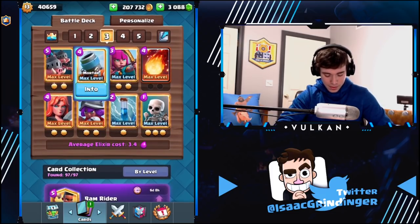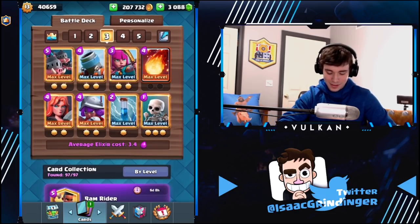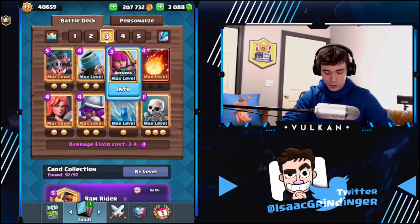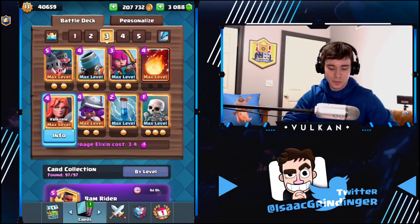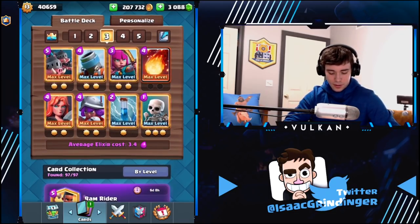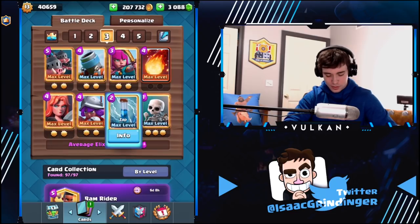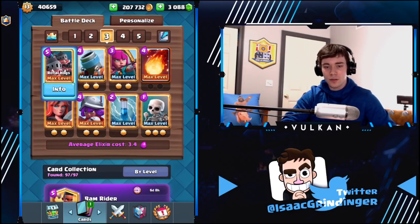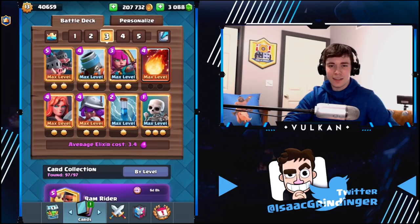It turned out to be a really strong deck. The main strategy is: you play mortar if you have it in your first hand, as long as you have archers and skeletons either in hand or next in cycle. If you have a really expensive hand — like musketeer, valkyrie, mortar, royal hogs — a lot of times you want to wait a minute before playing anything, because you don't have a cheap cycle to defend your mortar for positive elixir trades. Usually you're playing your mortar, cycling archers, and using the rest of your cards smartly. Once they use their big spell, or if you need opposite lane pressure, that's when you play the royal hogs.